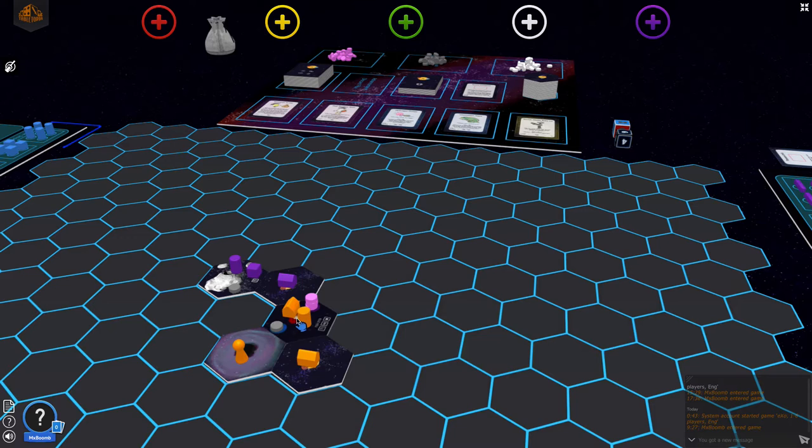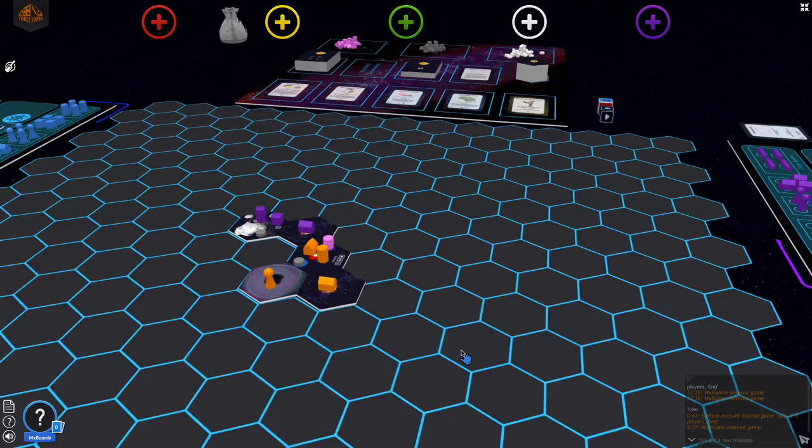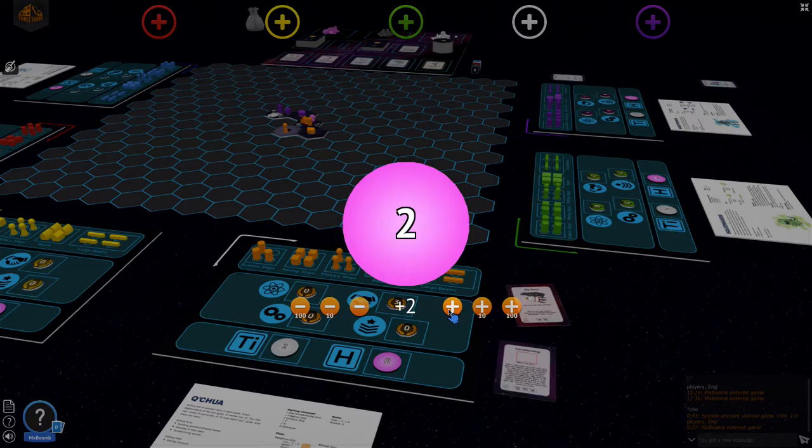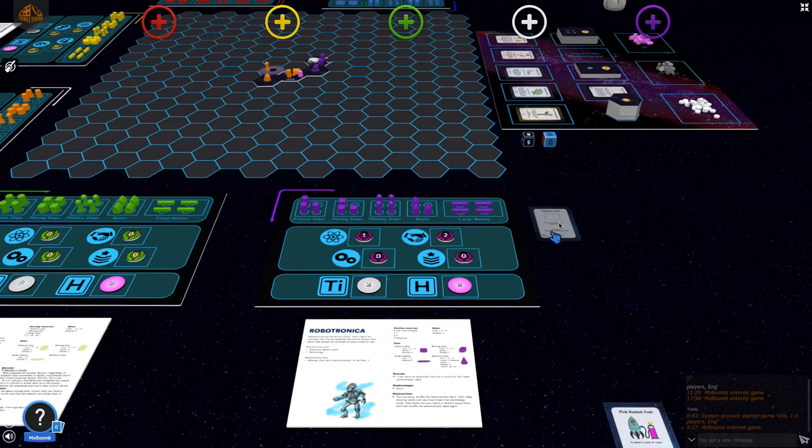She ends her turn and starts mining. She can't mine on TOI 270 because she has no mining ship there, but she has two bases, and each base produces two resources of her choice. She chooses to produce two titanium and two helium, then passes it back to Iron Wolf.